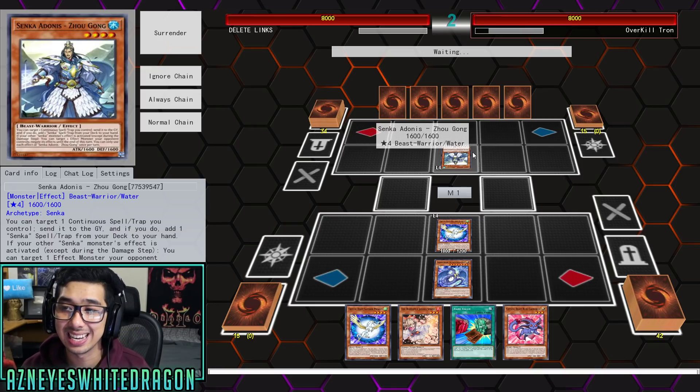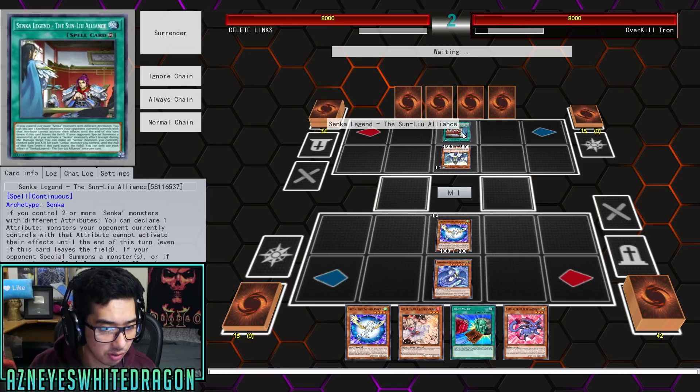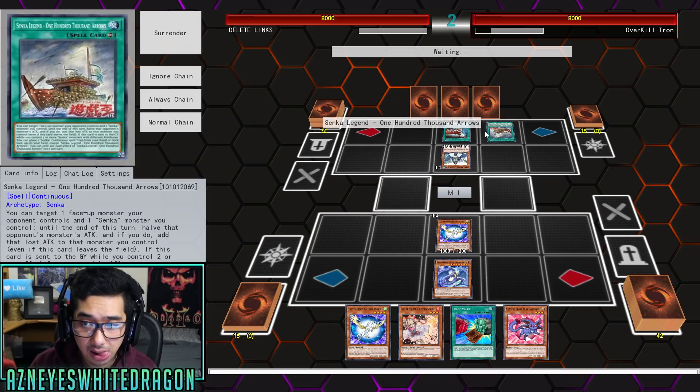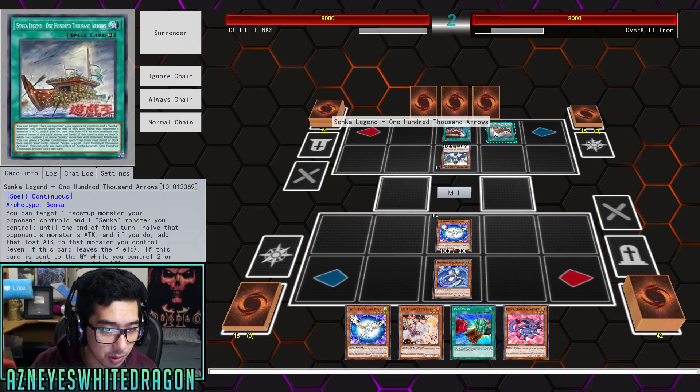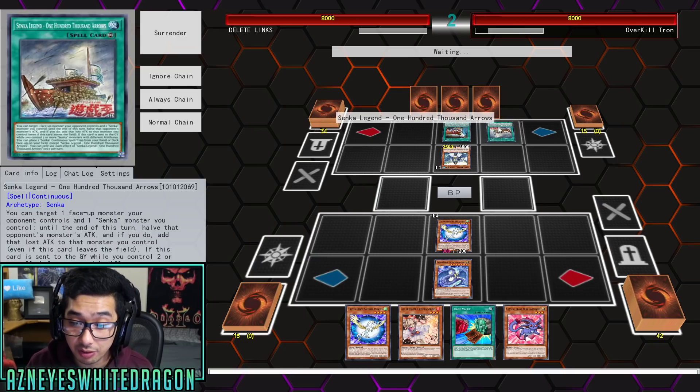It looks like we're playing against the Senkas. He's gonna go ahead and activate the Legend over here. Control two more, you can declare an attribute your opponent currently controls. He has to have two. Half that monster's attack and add the loss — okay, so he's gonna go ahead and boost himself up.